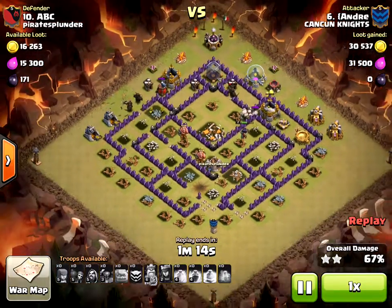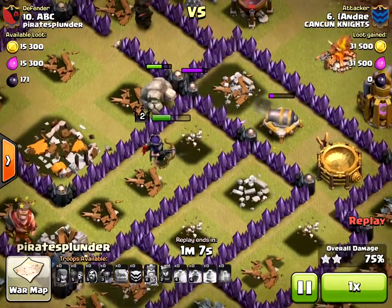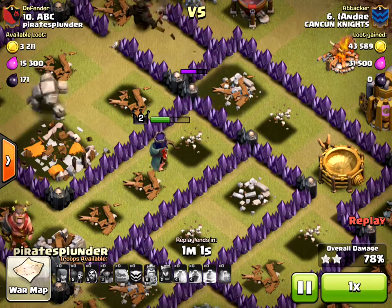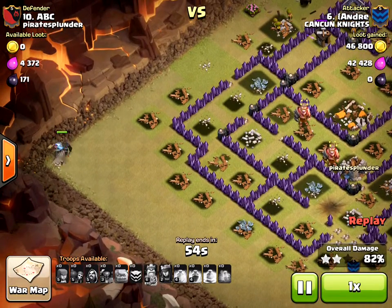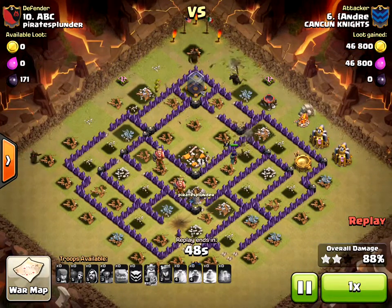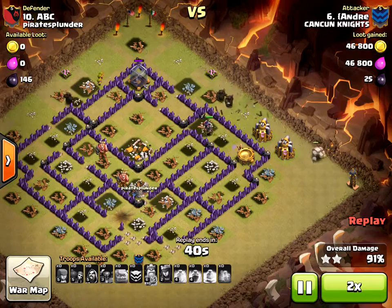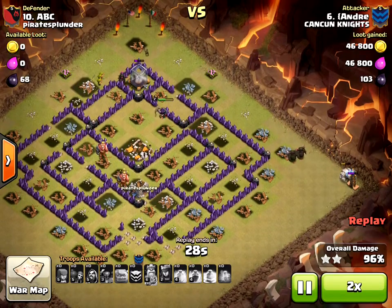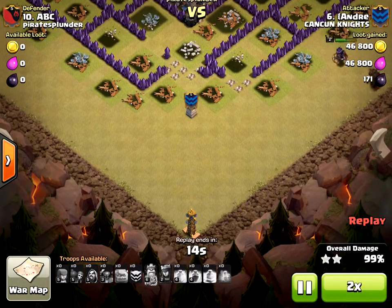With about a minute left you can see they still have all their pekkas and archer queen. The golem is pounding away at the strongest skull wall. Here comes a pekka — the tesla can't stop him by itself. The golem's going for the other tesla. Really it's just a bunch of slow-moving warriors going after my corner defenses. The last thing left is this tesla and I have the hidden giant bombs on the other side, but there's nothing I can do to stop these guys.